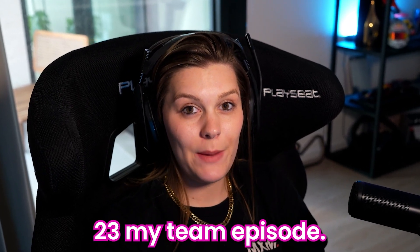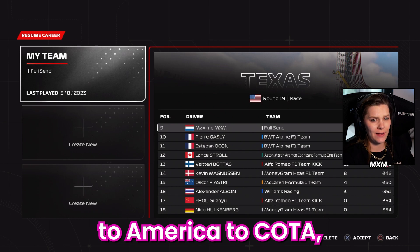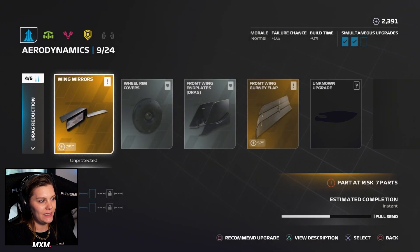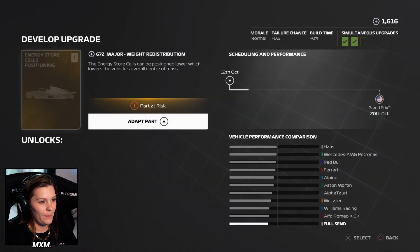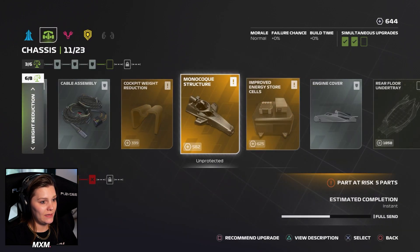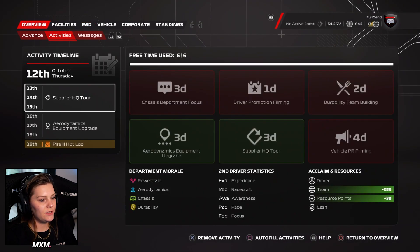We're back with another F1 23 My Team episode. This time we're going to America, to COTA Texas. We are busy with all the rule changes — as you can see, we need to protect all these parts so we keep our progress. Let's do some more, and hopefully that's enough for the end of the season.